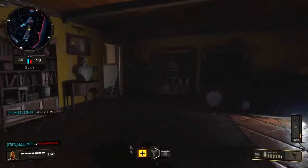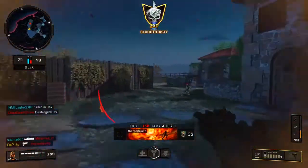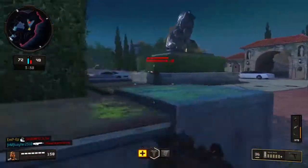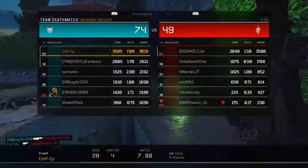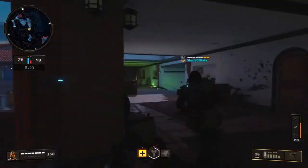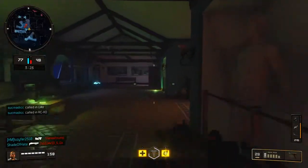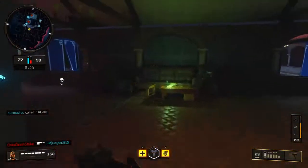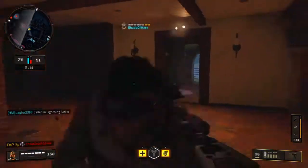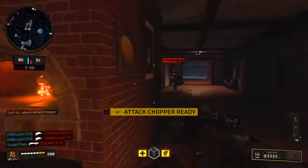Another tip while using this gun: aim around the head and chest area. This gun will drop people quick at close range, so just aim towards the chest and head and you'll get a lot of kills. I'm always aiming around shoulder level because that really kills them fast. With most machine guns you can aim a little below center, but with this gun I've found I win a lot more gunfights when I aim from the chest up.